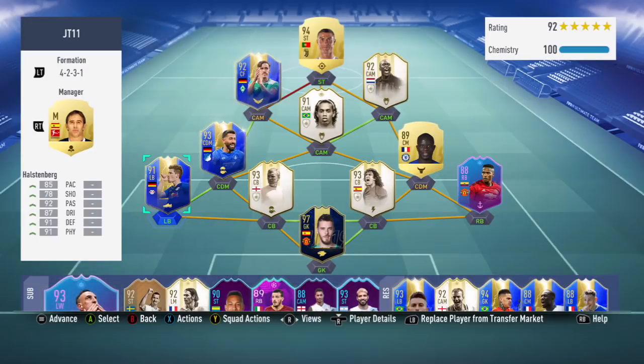I think he is the lowest rated left-back in the team. Obviously you have, is it Schultz or Schultzer? And then you have the Serbian from Frankfurt, Kostic.